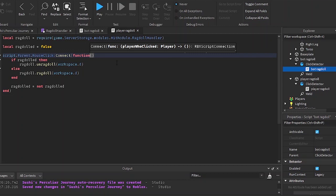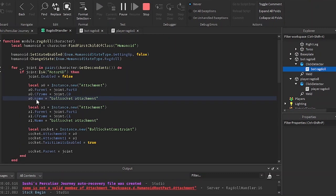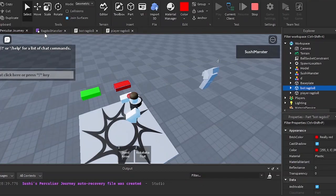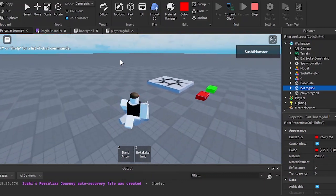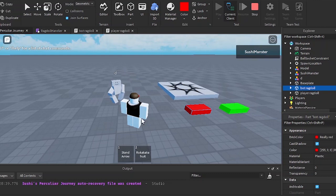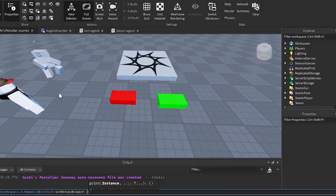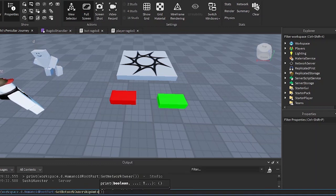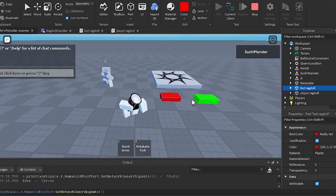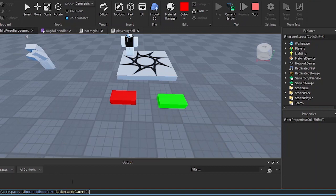In play ragdoll I'll add a parameter called p for player, because the click detector returns a player. Then p.character — there's an error and I'll set the name with capital N. If I click the button the dummy gets ragdolled, but if I touch it a lot it does this thing where the dummy is floating and the limbs are twisting. That's because of network ownership — the network owner of this dummy is my player, so the server doesn't have full control over it and therefore doesn't have full control over the state type.